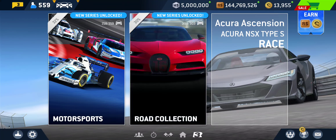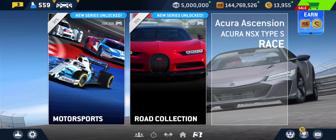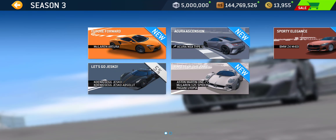Hey everybody, how's it going? In today's video, we'll have a look at a new bonus series, Acura Ascension, featuring the brand new Acura NSX Type S that currently is featured as a limited series car to win. Upon winning the car, you get the bonus series unlocked.